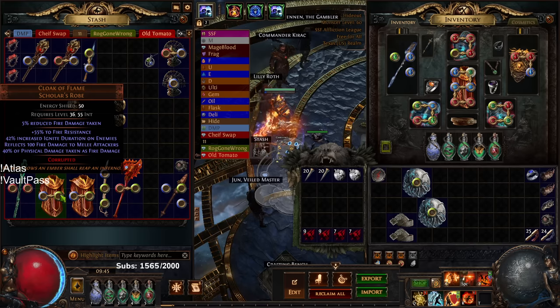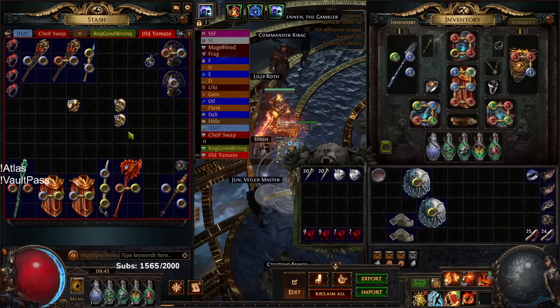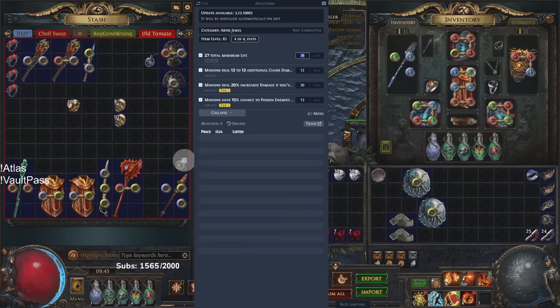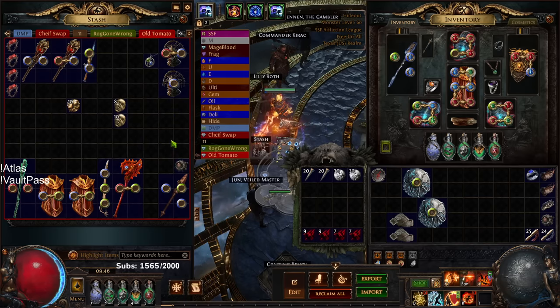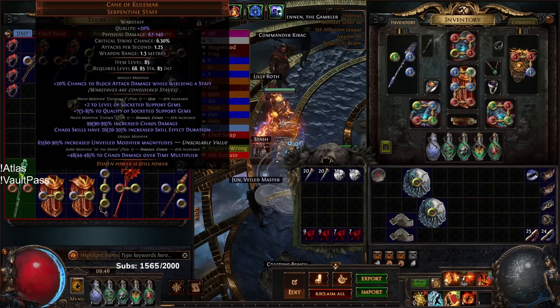I found two Cloaks of Flame with reduced fire damage taken because one duped — both are technically better than my current one. Compared to wisp farming, wisp farming will find you more of everything overall. I got lucky and found a jewel from Ultimatum that sells for quite a bit — basically a poison SRS jewel. It would have been awesome if it duped so I could put both in a Darkness Enthroned, but just two random items. I also farmed a Cane of Kulemak from Betrayal while doing this.